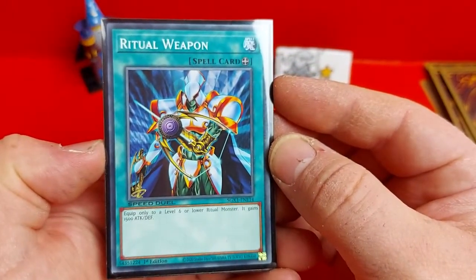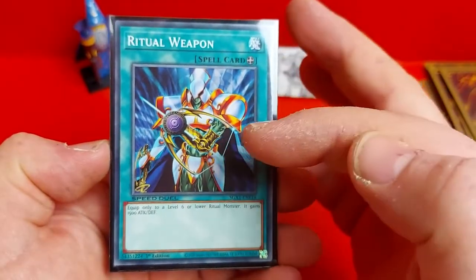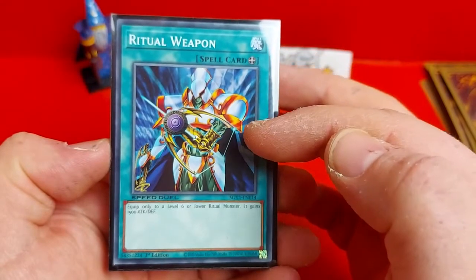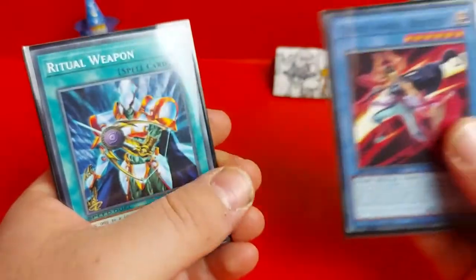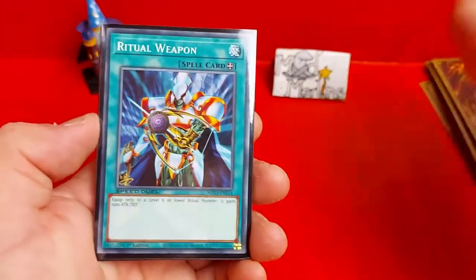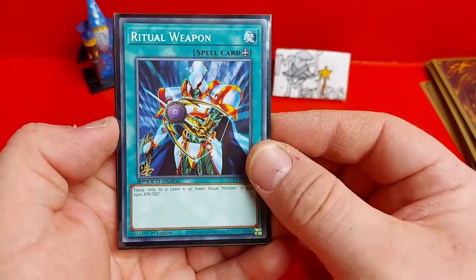Ritual Weapon — equip only to a level 6 or lower Ritual Monster; it gains 1500 attack and defense. So Idaten and Benten will basically benefit from this card, boosting their attack and defense quite considerably.